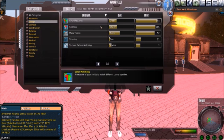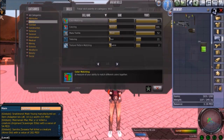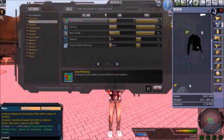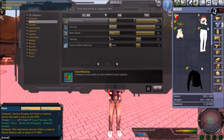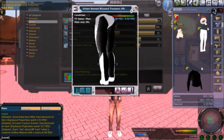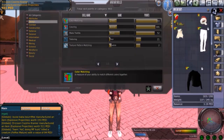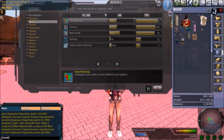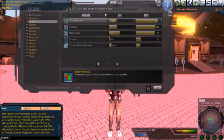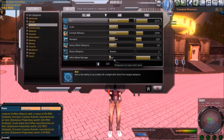Next up, you've got coloring and herb design. These are for coloring clothing — how likely you are to color something correctly. The higher your coloring skill and color matching skill, the better. Textile is for adding textures to clothes, like an animal hide, to give the clothes a texture. Tailoring is more of a crafting skill for making clothes, and texture pattern matching is along the same lines.